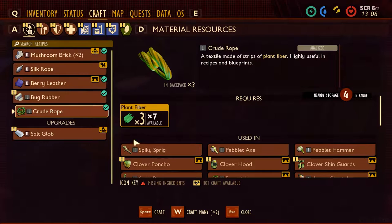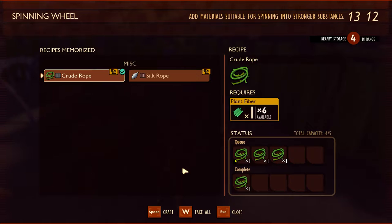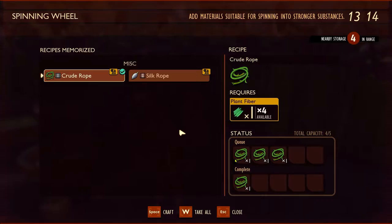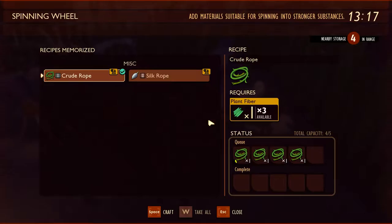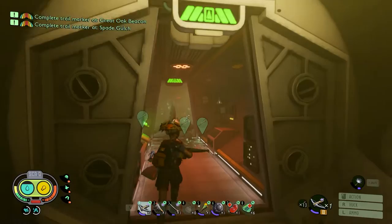Normally that would only turn into one or two crude rope, but since we're also going to be using multiple spinning wheels, you can put that plant fiber into the spinning wheels and it only costs one plant fiber per crude rope rather than three. This is a big resource grind saver, so you don't have to spend so much time grinding grass and fiber when you could be doing fun things like taking on new labs, looking for collectibles, or hunting down different bugs.